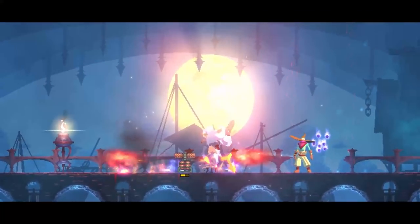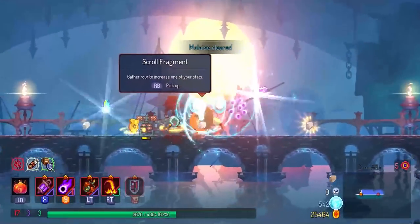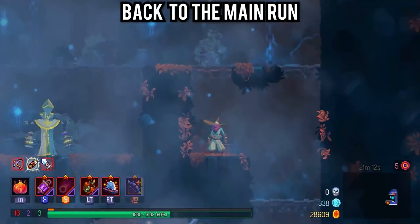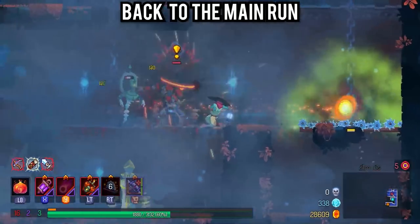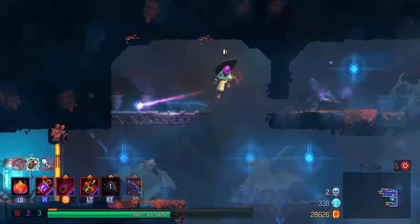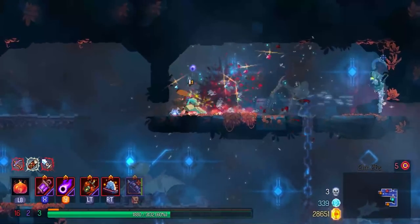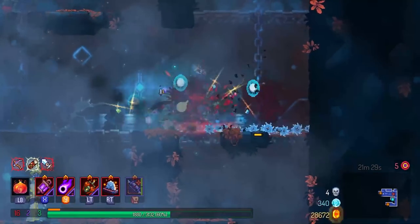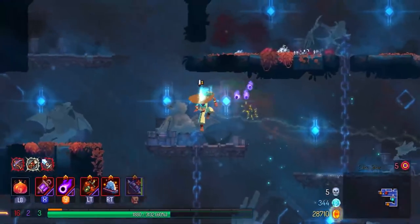Unfortunately I did get hit in this fight so I did not get the no-hit doors. And now to the Slumbering Sanctuary — this is now the original run I started out with in the beginning. If you're wondering how I died in the last run, I died to an elite ability with the crystal projectiles while I was cursed. It wasn't pretty because I knew the elite ability was coming — I just didn't know where it was from, so unfortunately I lost that run.